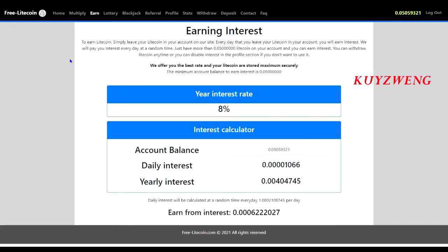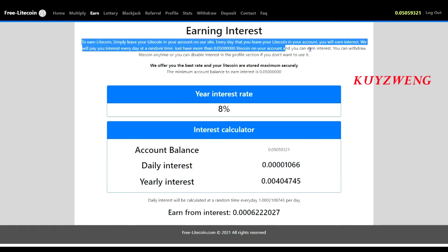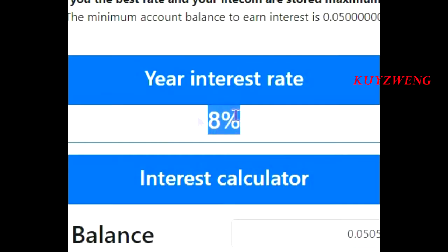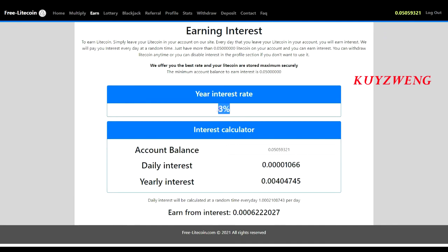To earn Litecoin, simply leave your Litecoin in your account on their site. Every day that you leave your Litecoin in your account, you will earn interest. They will pay you interest every day at a random time.